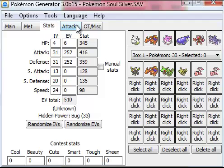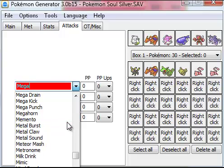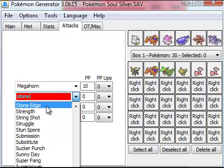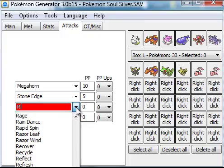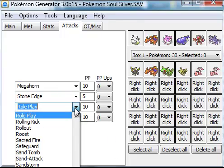Now go to Attacks and give him moves he can actually learn. I'll pick Megahorn, Stone Edge, Rock Wrecker, and Earthquake.